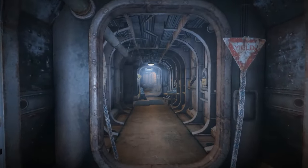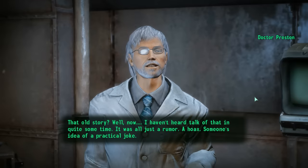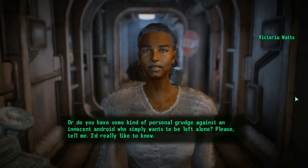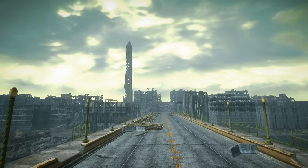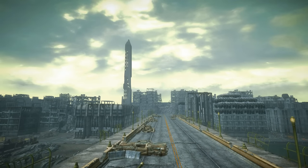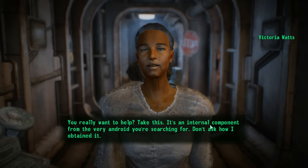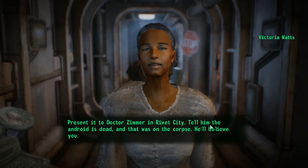You'll be sent on a bit of a search throughout Rivet City, where you'll have to talk to other characters, gather evidence, and locate a number of holotapes that the synth apparently made before suffering a mind wipe and changing his appearance. Sometime in the middle of our investigation, a woman named Victoria Watts will approach the player and beg that you stop what you're doing. She claims to work on behalf of an organization known as The Railroad — sound familiar? Victoria explains that members of The Railroad have been secretly helping synths escape from the Institute for years, and it's her job to make sure Zimmer doesn't find that robot. Rather than continuing your manhunt, she asks that you go back to Dr. Zimmer and tell him that the robot's dead. 'Take this — it's an internal component from the very android you're searching for. Present it to Dr. Zimmer in Rivet City, tell him the android is dead, and that was on the corpse. He'll believe you.'